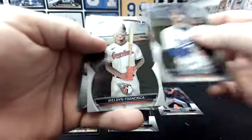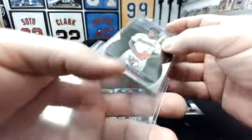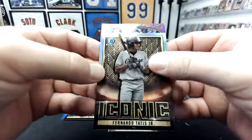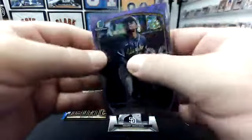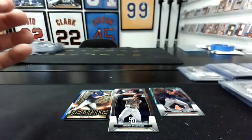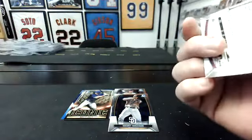Last pack. Oswaldo Osorio, Welben Francesca, Taj Bradley, Jordan Walker, and Colt Keith, Arizona Fall League. Aqua, Purple. We'll do the Purple Shimmer first behind Tatis — that's a Tatis White Sox card, by the way. Jackson Churio — that's solid, nice Brewers hit. Purple Shimmer to 250 — not bad. We'll do the Aqua Lava behind Emmanuel Valdez — Dodgers, Michael Bush — that's not bad. Rookie Aqua Lava, that is to 199.